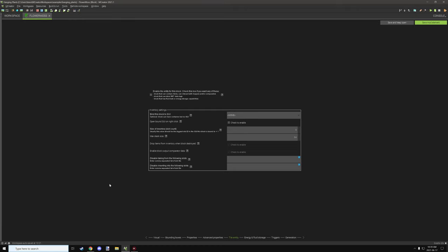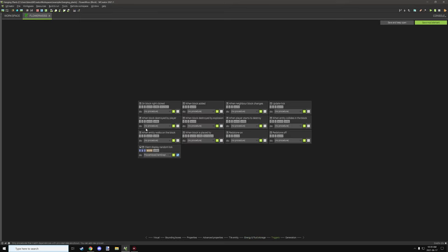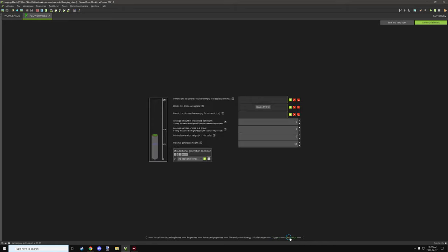We haven't used the tick rate or MBT, and we don't need energy or fluid storage. Under triggers, we have the client display random tick — this is for the particles, which I'll cover in a moment. Generation I've left as default so it doesn't generate naturally.